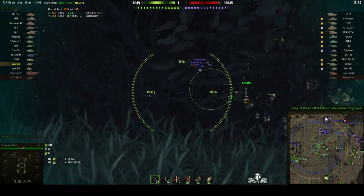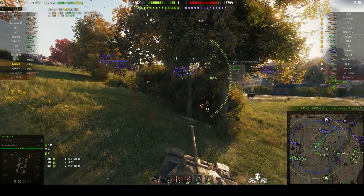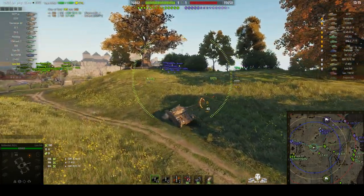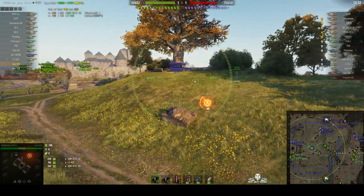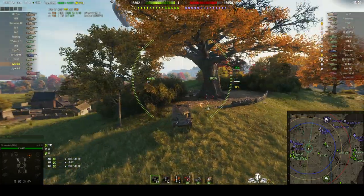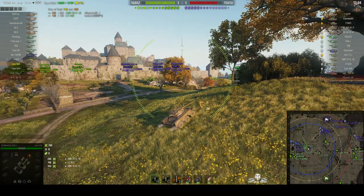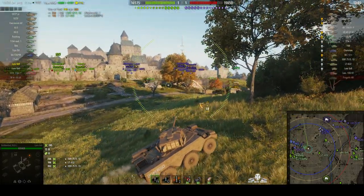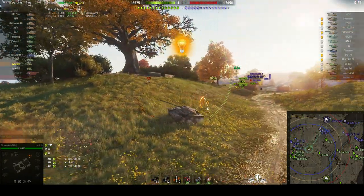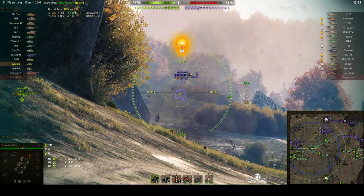We've got an EBR 75 over there. He gets a round into him for 236 — the alpha damage is 240, so that was a low roll. He's pulling back and using sprint mode, where one of the sets of wheels is raised. You probably saw those wheels pop up early on in the game. There's the blackjack running away. We were spotted though, and there is an RT in this game.